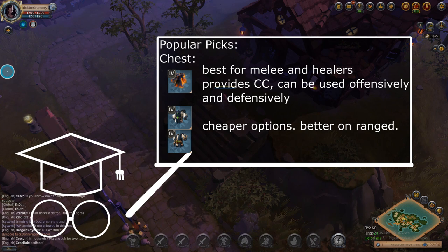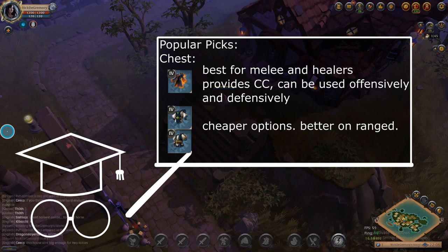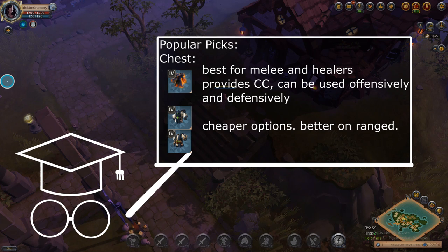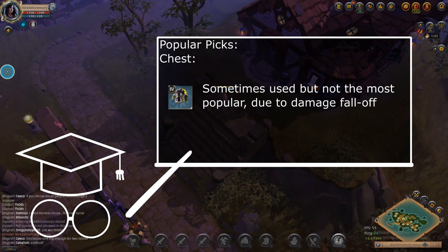For gear choices, the strongest chest piece for basically all melee weapons in a brawling build — and for the healer — is the fiend robe. Mage robes and cleric robes are viable cheaper options and good for ranged DPS players. Fiend robes are strong on melee for two reasons: it's a strong defensive skill that CCs people near you, and since you're using melee you'll always be in point-blank range to make full use of it. Stalker jackets are okay for some weapons but not the most popular because of damage falloff; brawler builds want consistent high damage, so cloth robes are usually picked for DPS.